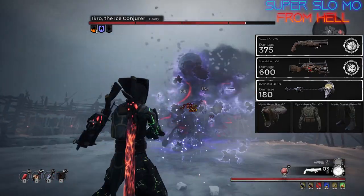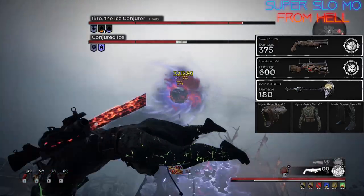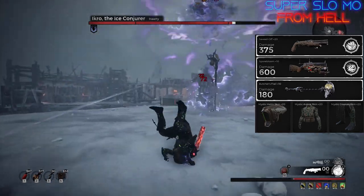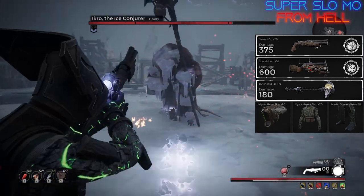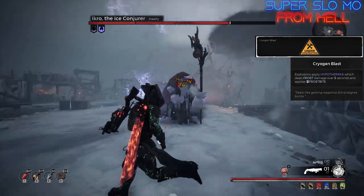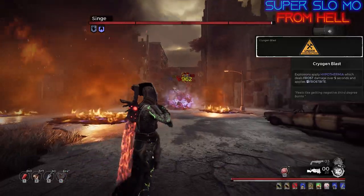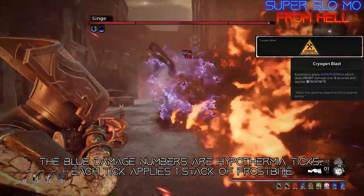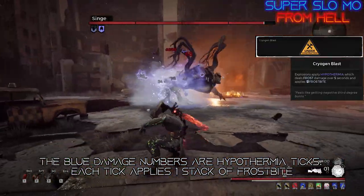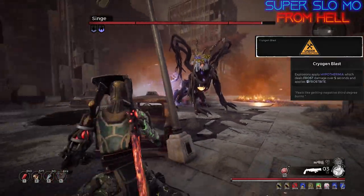I'm using Labyrinth Armor because most of our damage comes from the DoTs from Icy Mist and Spore Bloom, which deals solid damage. We could use more of a ranged damage focus with Void Armor or Bandit, but I'm going with Labyrinth. The amulet is the Cryogen Blast — a new amulet added in the From Hell mod. It works like Vulcan's Detonator, allowing explosions to apply a new status called Hypothermia, which ticks and applies Frostbite stacks. So with this, both Spore Bloom and Icy Mist now also apply Hypothermia — this is kind of the key to the build.